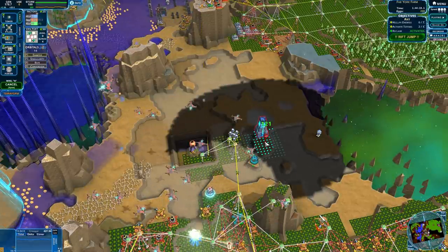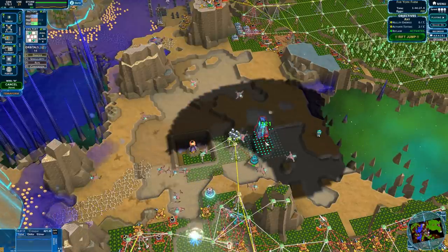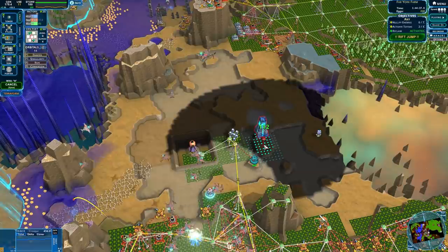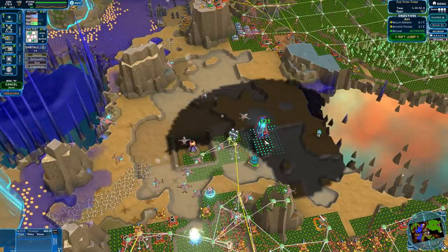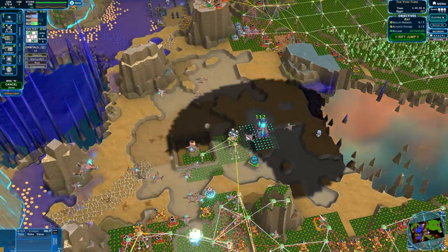Yes! That took about 30 minutes longer than I meant it to. Some of these maps are not the easiest. At least it wasn't one of the really ridiculous ones - I mean it was kind of ridiculous. But having that much energy generation so I could just dump planes on them? Pretty much Chef's kiss. All problems solved.